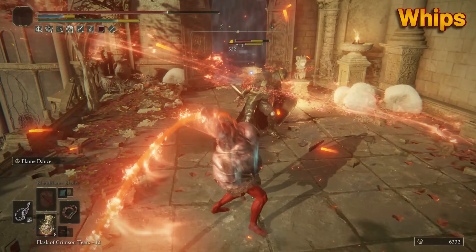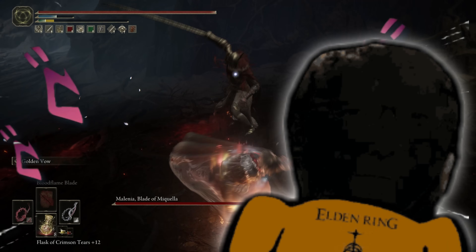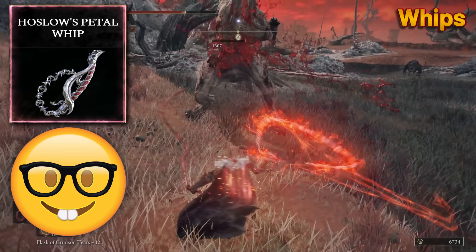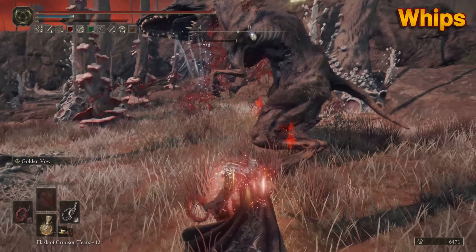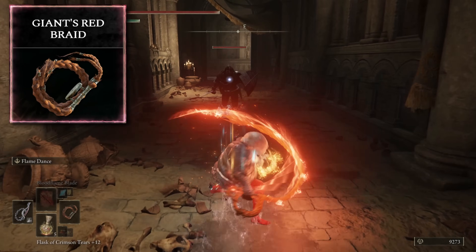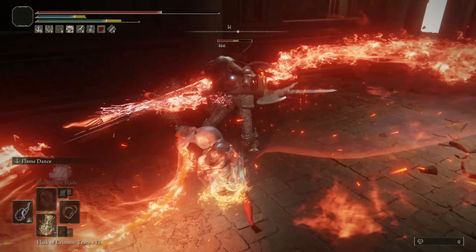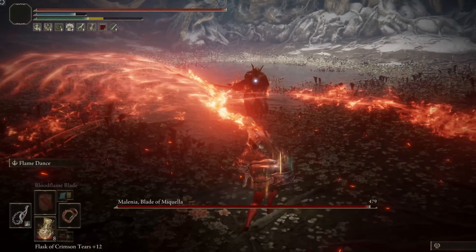Whips. When it comes to whips, you must dual wield them — it is a federal law to power stance whips. I could say the Hoslow's Whip has the most versatility with the highest damage potential, but instead I choose the Giant's Red Braid. It has the longest range of all whips, and the weapon art can be very fun and effective. It's high risk, high reward — if you land it, you can stunlock enemies, burn them up, and slap them around. But if you don't time it correctly, you're sitting there flinging around the whip looking like a doofus, wasting precious FP and stamina.